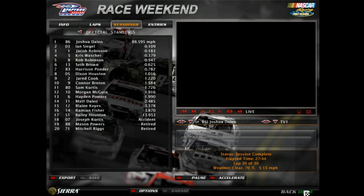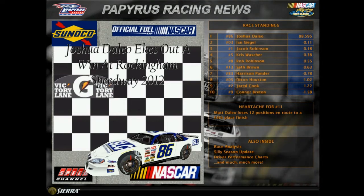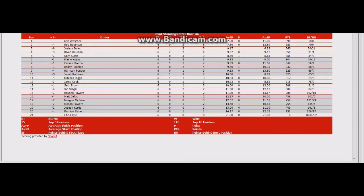And now we'll take you to victory lane. Here are your awards for today's race at Rockingham. Front runner: Joshua Delio with 23 laps led. Beat the challenge: Ron Robinson, 13 places improved. Hard fought: Matt Delio with 12 places dropped. Die hard racer: Melly Houston. Now let's take a look at the points standings. Chris Washer leads by nine points, Ron Robinson right behind him, Joshua Delio jumping eight spots with that first win, Dixon Houston up three. Sam Curtis loses two spots, Blake Keyes loses two spots after getting caught up in a couple of wrecks. Connor Breed one spot improved, Melly Houston down three, Harrison Ponder at ninth, and Jacob Robinson up five spots. And that is all — we'll see you for race seven.